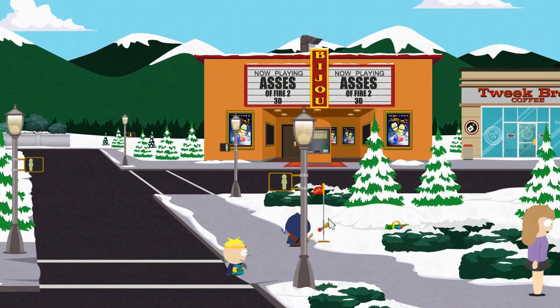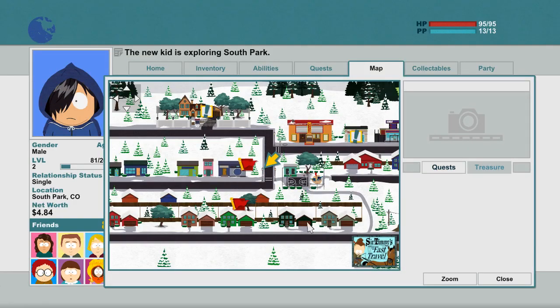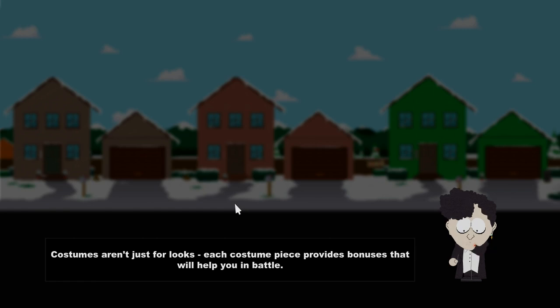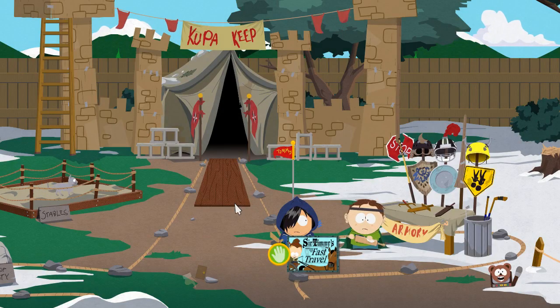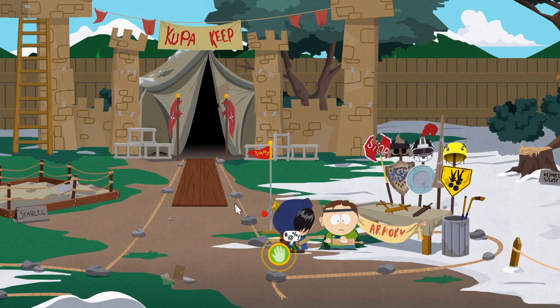This is the flag of Timmy — a fast traveling portal. I travel to the next Timmy travel spot. This is Kipa Kappa, Timmy's fast travel spot.